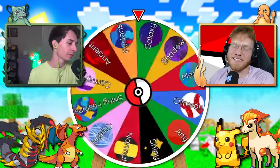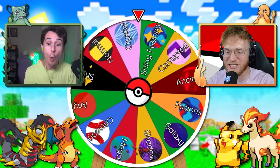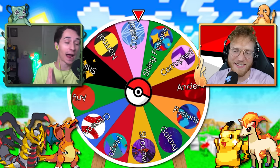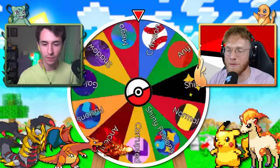First up is Arthas's wheel spin. Let's see what you get. Be trash, be trash. Oh no way, that was so close to Shiny Fusions. But I will take Crystals — I do love Crystal Legendaries. All right, I removed a Crystal from the wheel.